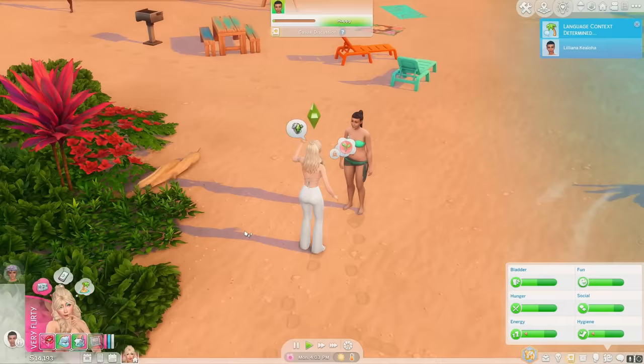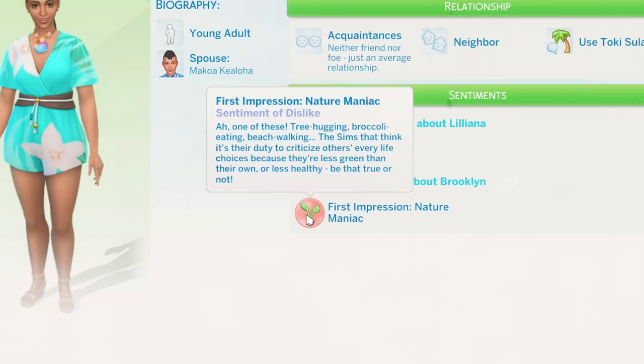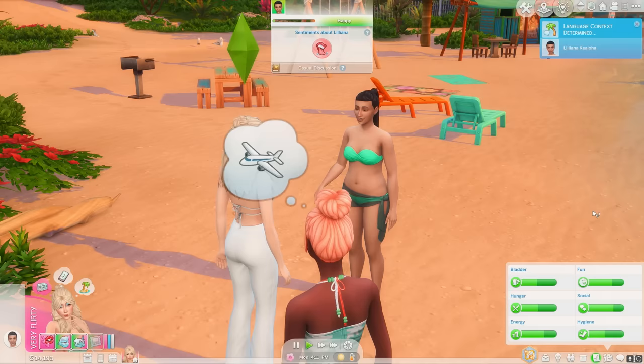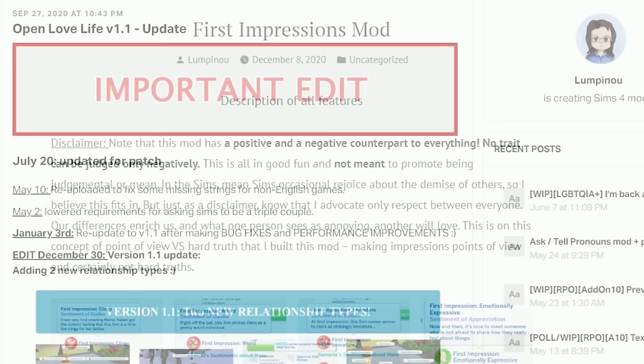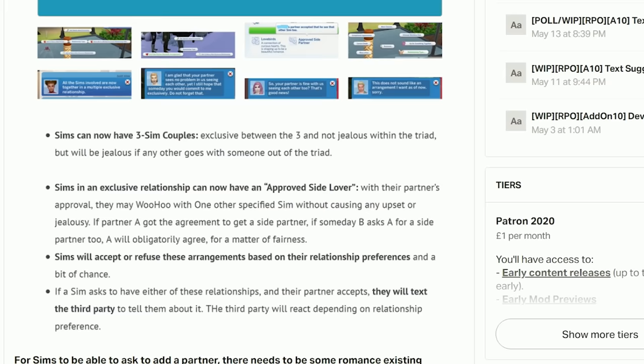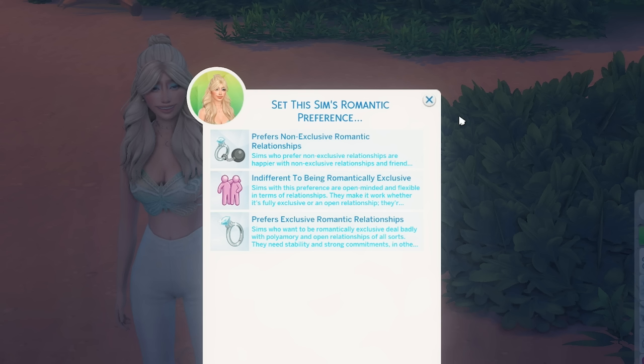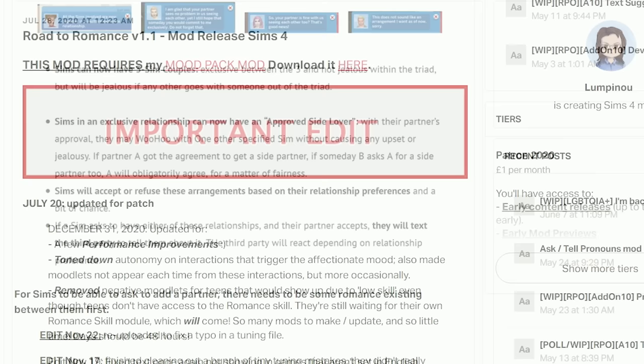Next is the First Impressions mod. When your Sim introduces themselves to another Sim, they'll get a first impression, and depending on whether it's good or bad, their relationship will go up or down. For example, my Sim found another Sim annoying, which gave them a sentiment of dislike, meaning their relationship would go up slower and go down quicker. The Open Love Life mod is a new one I've fallen in love with — it allows Sims to have three-Sim couples, exclusive relationships with approved side lovers, and the ability to refuse or accept arrangements. You can select the Open Love Life option on your Sim and change their preferences — each Sim gets randomly assigned a preference for non-exclusive, exclusive, or indifferent.